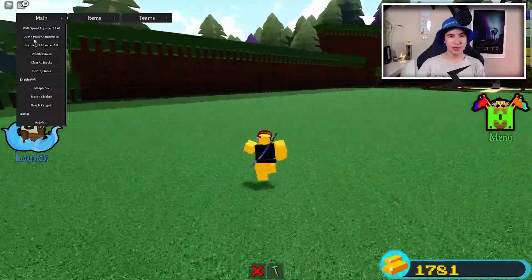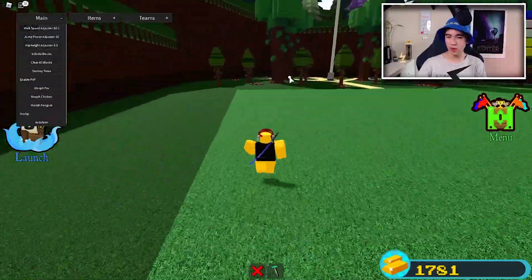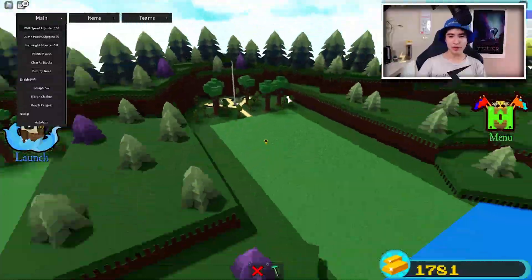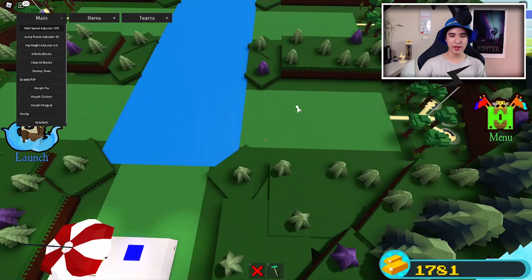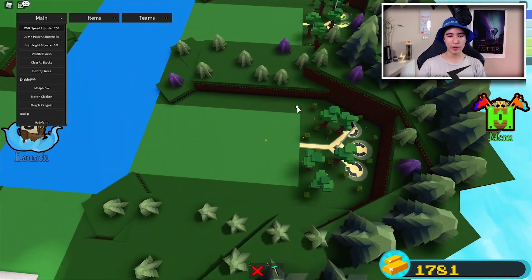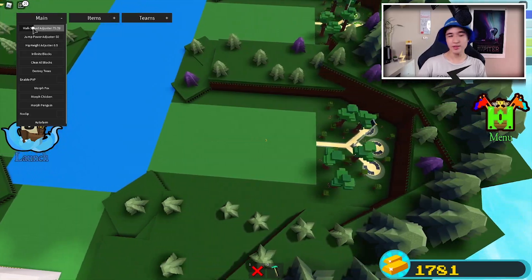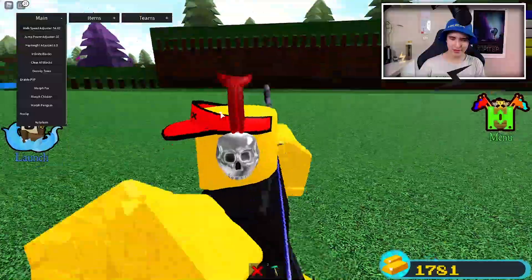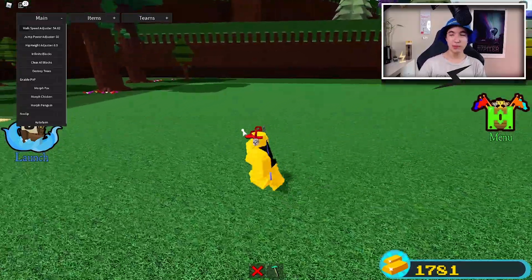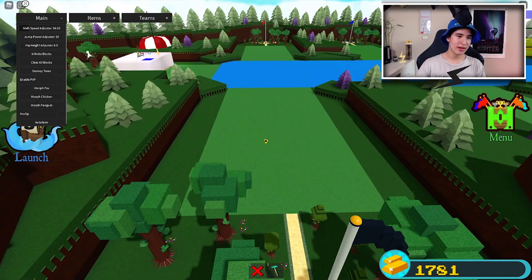Walk speed is just how fast you actually walk in game. Right now it's at 90 — we can turn it up all the way to 200, which is quite a lot. As you can see we are moving so fast. 200 is a little much, so I recommend setting it at 50 — you're pretty fast, but not too fast.